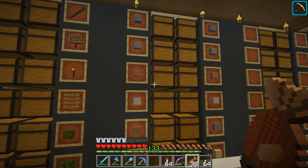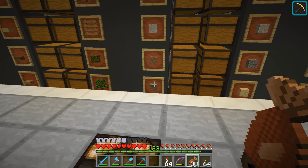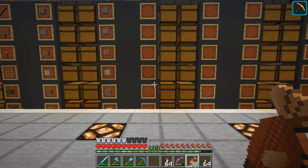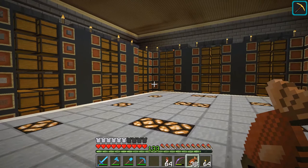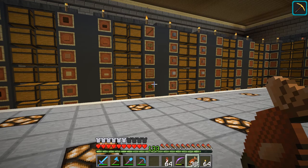I've been slowly getting the stone items in. We have cobblestone, andesite, granite, and diorite, and on the opposite side the refined versions: stone and polished andesite, granite, and diorite. I also have dirt, grass, gravel, and sand. I've been clearing out storage from both the castle and my campsite. The next column will be stone slabs, stone walls, stone bricks, and similar items.